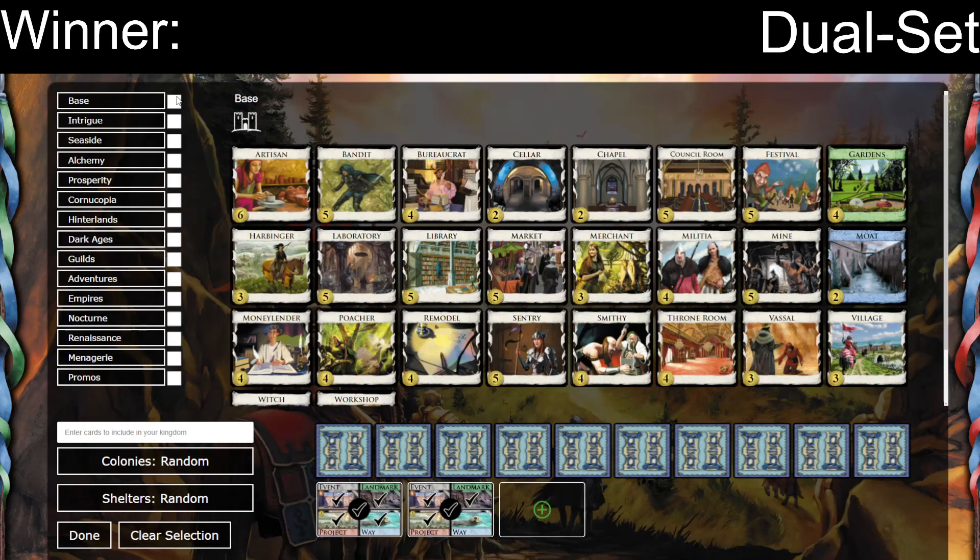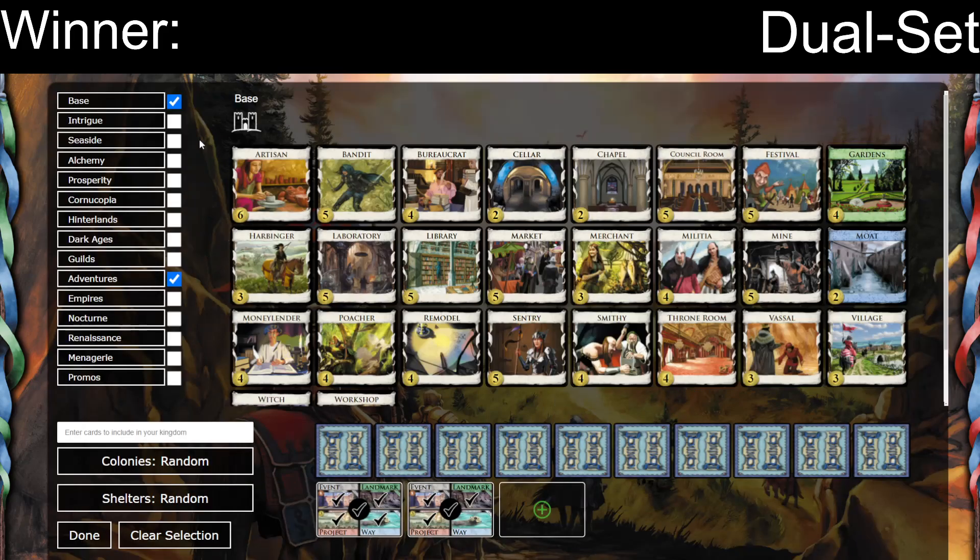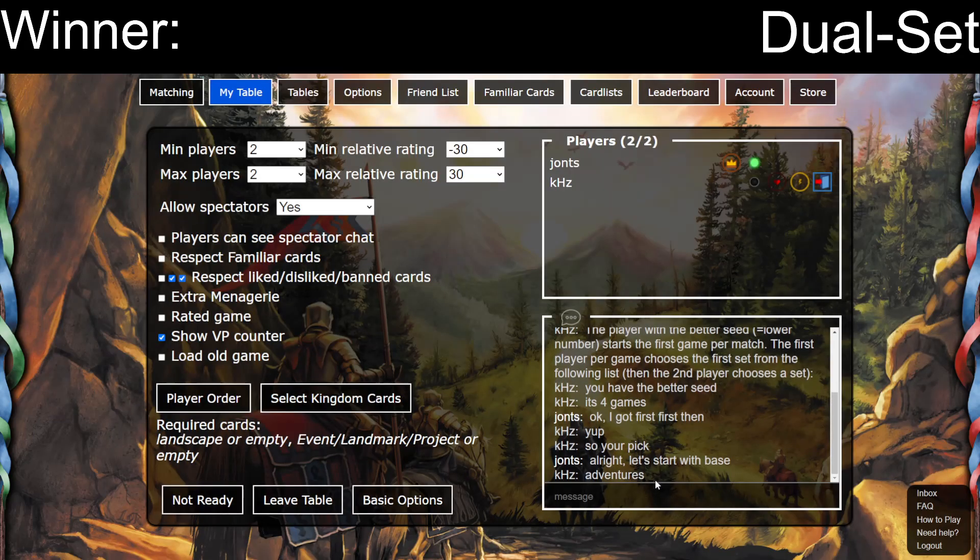Selecting cards: Base, Adventures - done. Okay, I think that's right? Selecting cards, Base, Adventures, done, ready, boom!